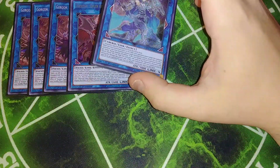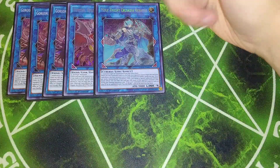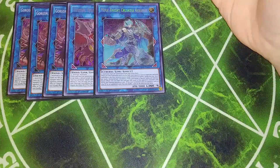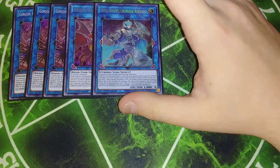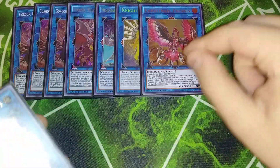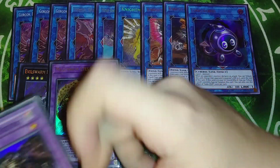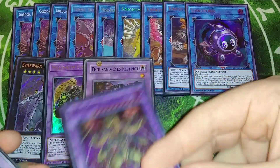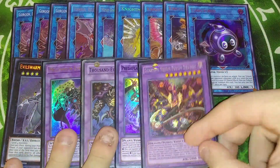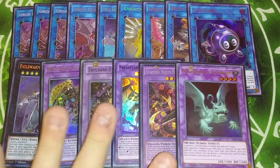The rest of the extra deck is mostly suggestion. Mech Knight Crusadia Avramax is an option if you steal your opponent's monster or take control with Crackdown and have other pieces on the field. Unicorn to bounce stuff, Phoenix to pop spells and traps, Borreload to pop monsters — just options. Link Rebo for the Millennium Eyes and Thousand Eyes access. Millennium Eyes to bait out hand traps, Thousand Eyes to gobble up monsters. Super Poly targets include Predaplant Triphyoverutum which takes three, Starving Venom, and Mud Dragon — mainly I make Starving Venom but those are the options.